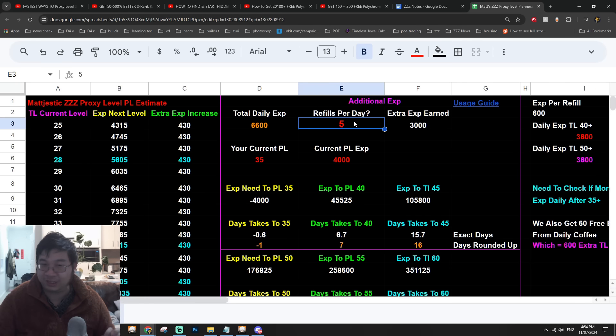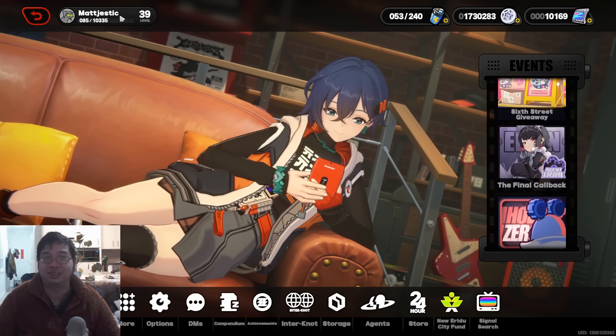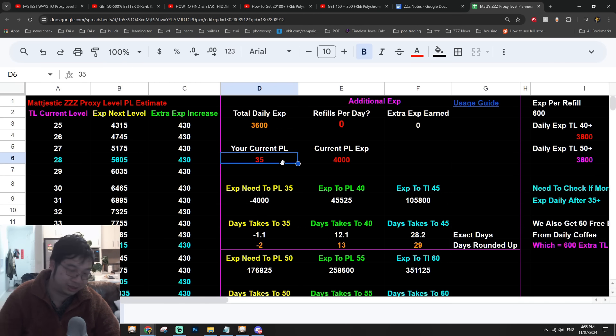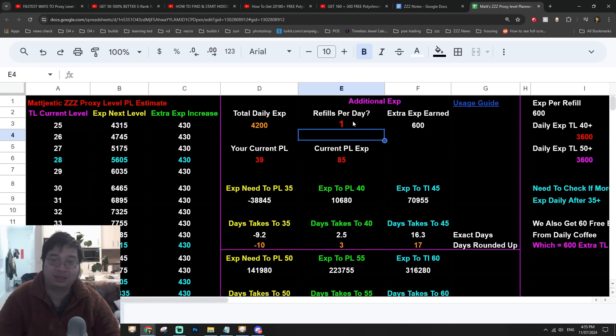The Excel guide helps me determine how to reach a target goal by calculating how many energy refills I need. Of course it costs more resources and polychromes to refill this way, but it gives me a direct method to get to a higher level fast and set my weekly target. If I'm not in a rush, I can do zero refills a day. Now I'm level 39; putting in my current experience, I can see it takes 2.8 days without refills, or around two days with three refills, to reach level 40.